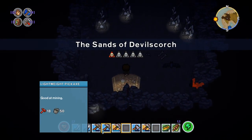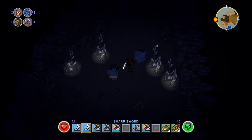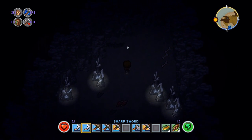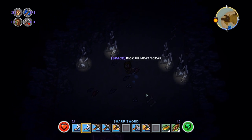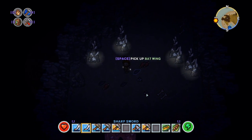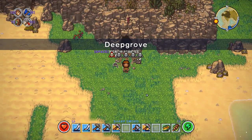Inside the cave there are often some bats, which also come out at night. Other than that, as you can see, there are some resources. These resources will also respawn during a resource respawn on the whole map, so check them out each time after the resources have been reset.